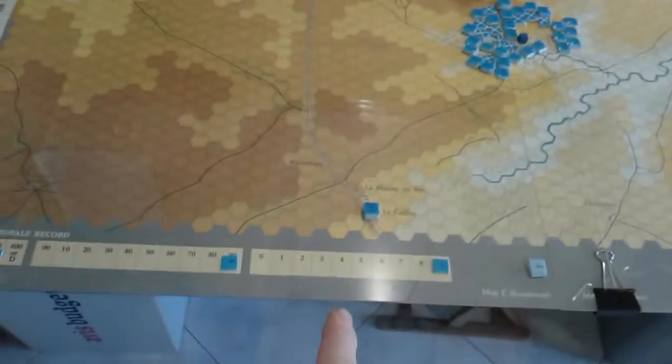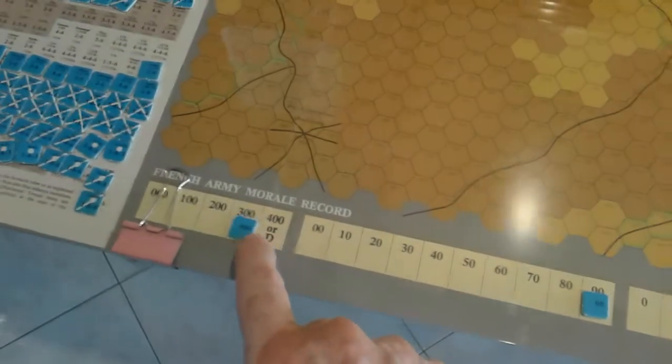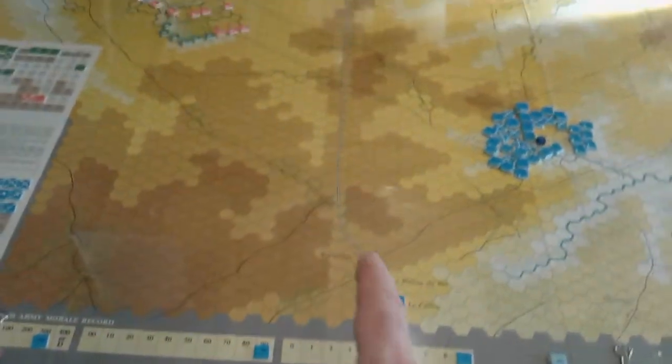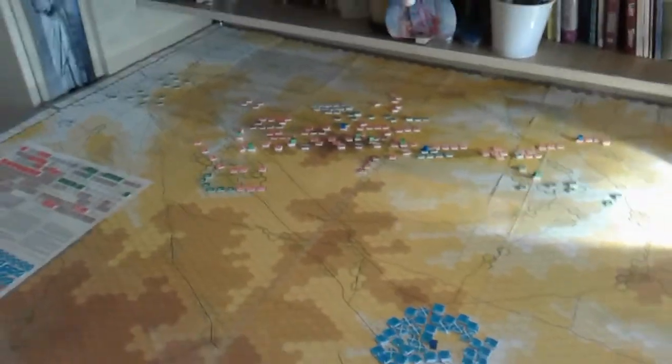Napoleon will have to activate his off-map units quite early. He starts with essentially a maximum of 399 morale points, so his units will start becoming tired as soon as they come on, and they've got a long way to go. We'll see how it pans out.